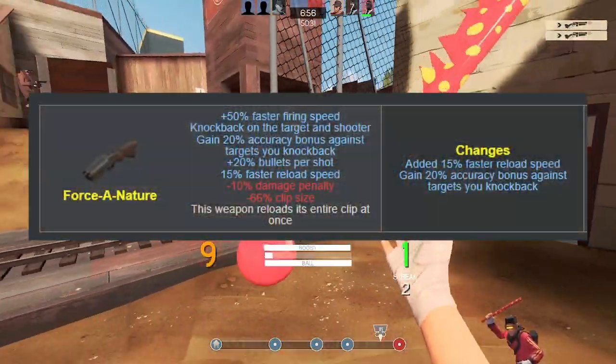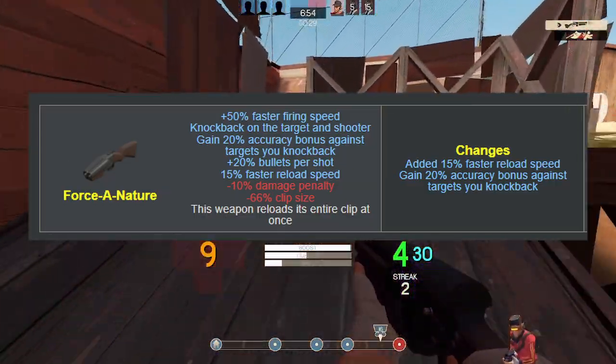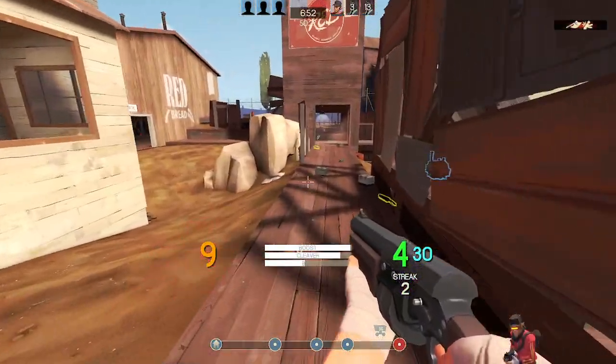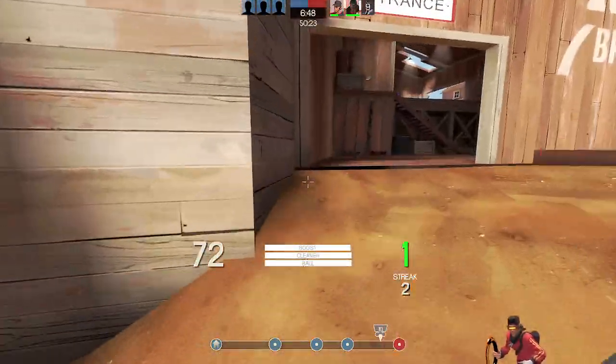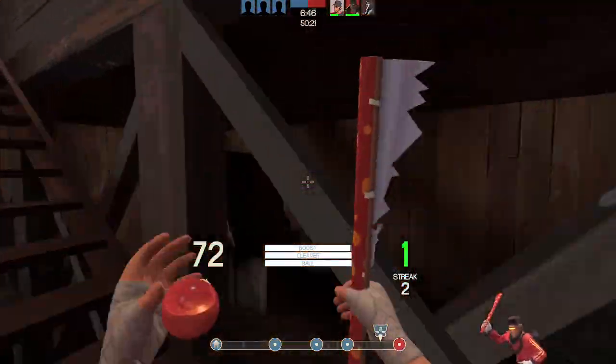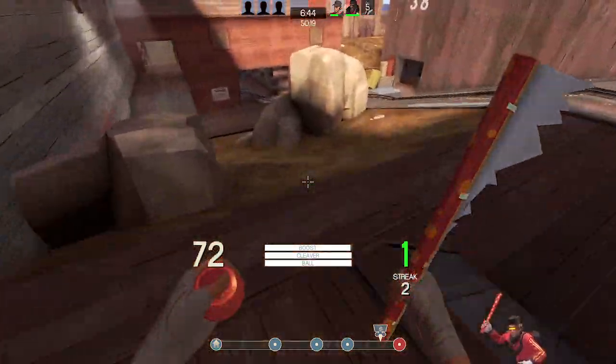The Force of Nature giving it an accuracy bonus on its first hit is something I'm all for, since normally you'd have a 50-50 chance of either killing the opponent, or just sending them off to retreat. But with this, it definitely feels like a quality of life change, as well as the firing speed boost to help with that.